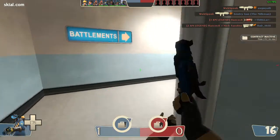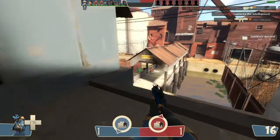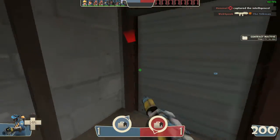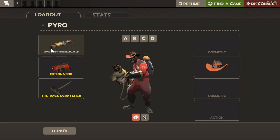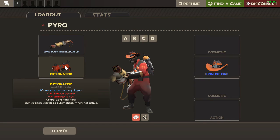Hello everybody, I'm gonna show you my favorite Pyro loadout for Team Fortress 2. I use the Degreaser because of the switch speed, and the Detonator because of Detonator jumps.